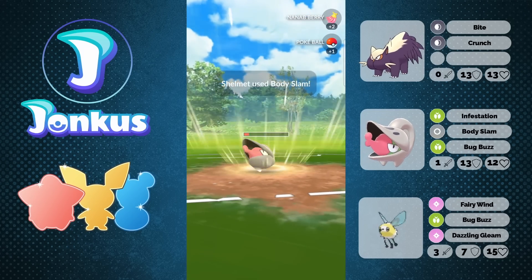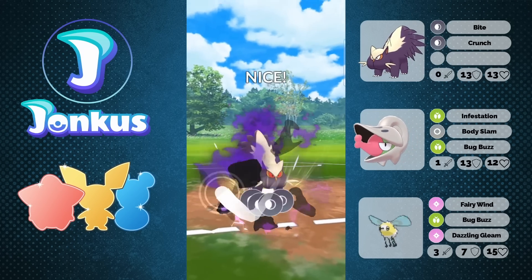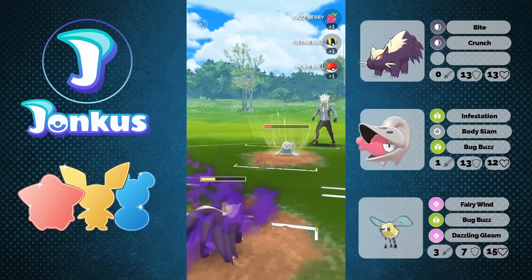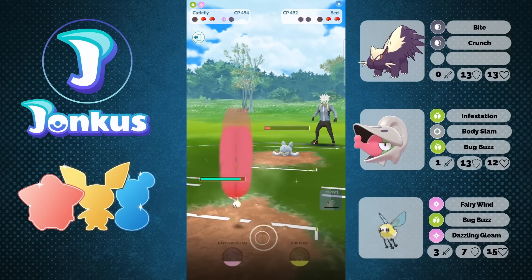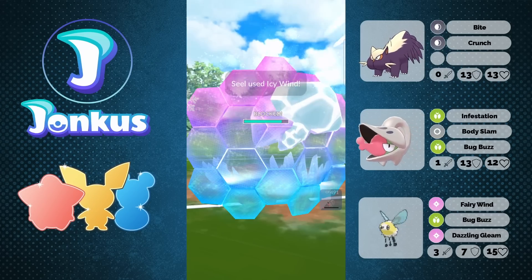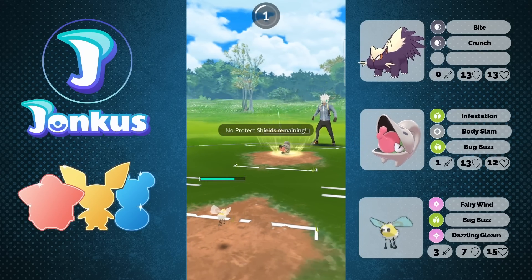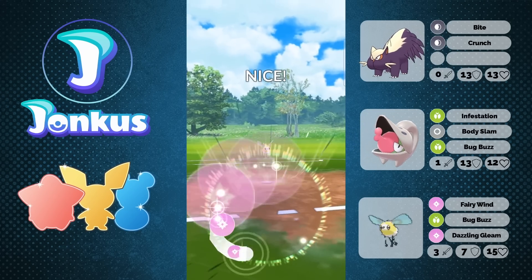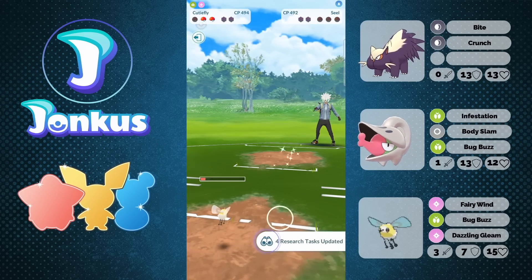We're going to go ahead and go for one Body Slam against the opponent's Seel. It'll do less damage against my Stunky because a Lick is resisted. We will be able to go for a Crunch, get the shield from the opponent, and now it's Cutiefly time. Cutiefly is coming in here and we're going to farm them all the way down. Shielding up one move — we are kind of paper thin because we are small. Charmant comes in and the Bug Buzz is going to be resisted. Dazzling Gleam is just going to nuke them away and we farm them down.